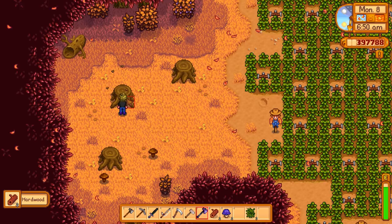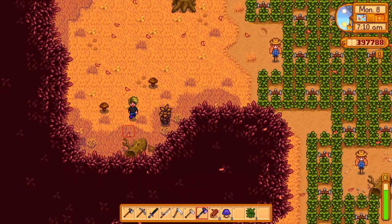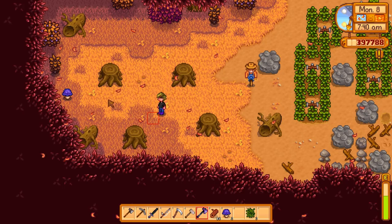That is one big advantage of the forest farm if you're into forageable goods, because you have all this wood that spawns here every single day to get you huge amounts of experience. You can get an easy 200 experience just from chopping these eight hardwood stumps. Combined with the other forageable goods and these stumps that show up initially, it's quite a bit of experience.